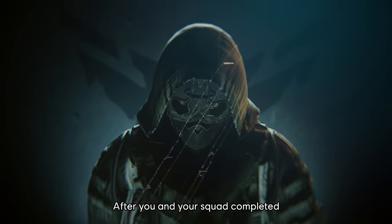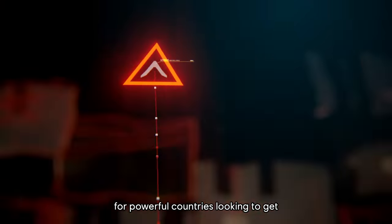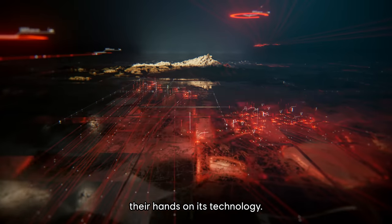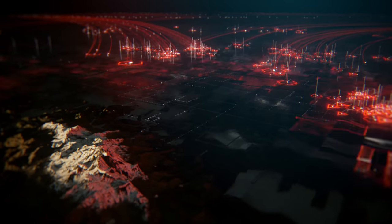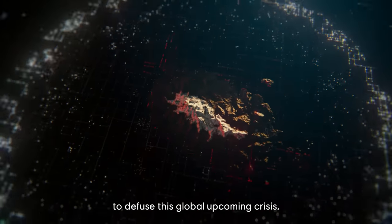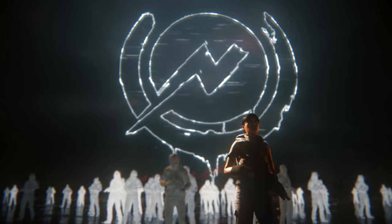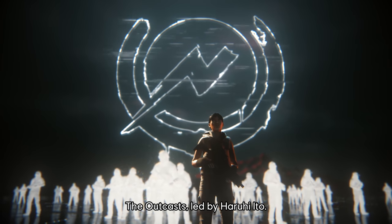After you and your squad completed your original mission on Auroa, the island quickly became a strategic place for powerful countries looking to get their hands on its technology. In response, the CIA has tasked Karen Bowman to defuse this global upcoming crisis by giving control of the island to a neutral force, the Outkast, led by Harui Ito.